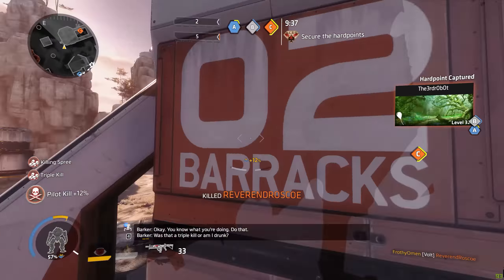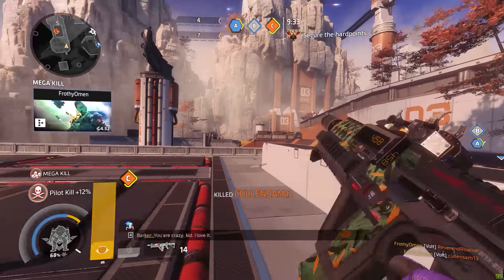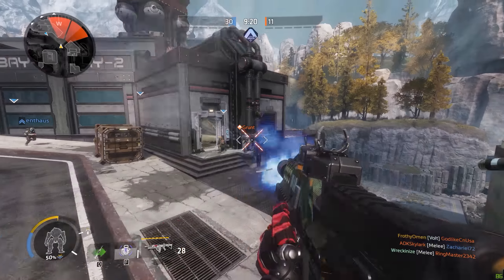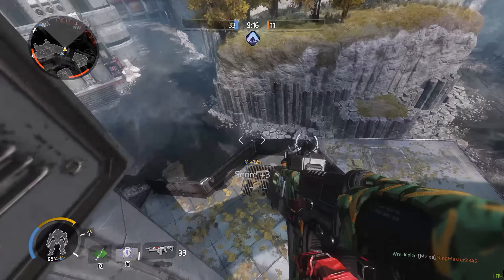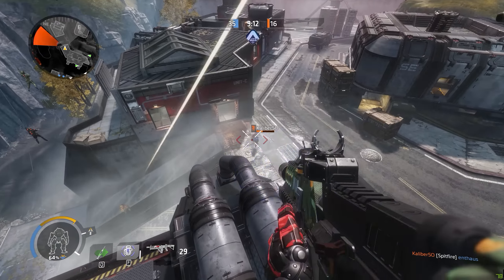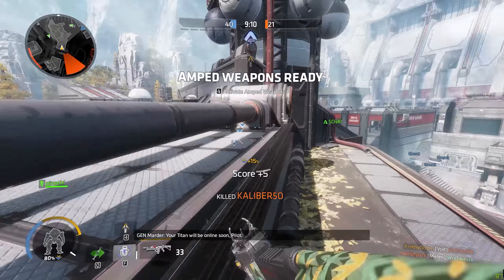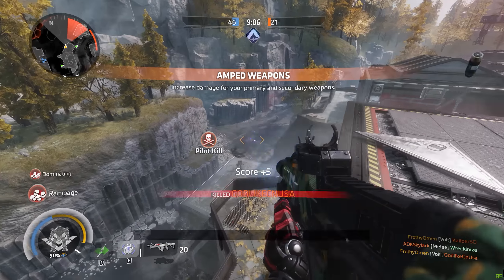You can use your Cloak to help you get close and deal damage, or stay far away and pick off targets from range. In the clips here, my main focus is aggressive play. I like using the Firestar as my ordnance, and for attachments I run both Tactikill and Speedloader. Pairing all this with Amped Weapons, cleaning people up at any range is a piece of cake.